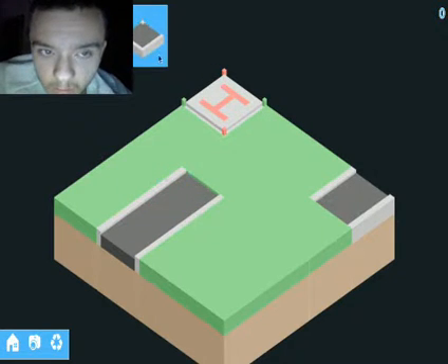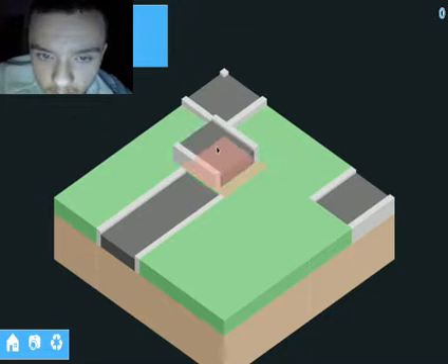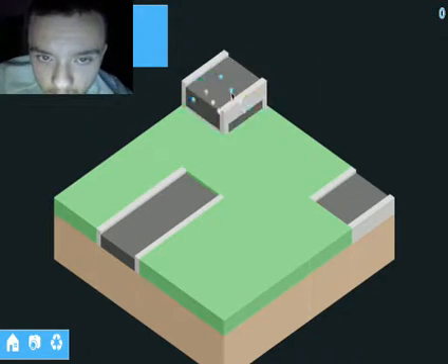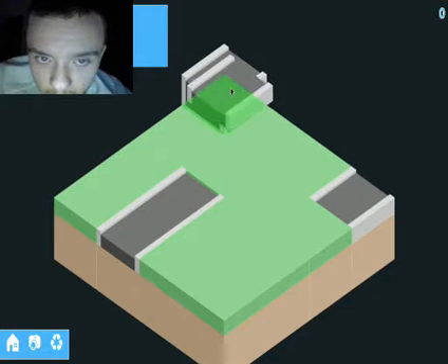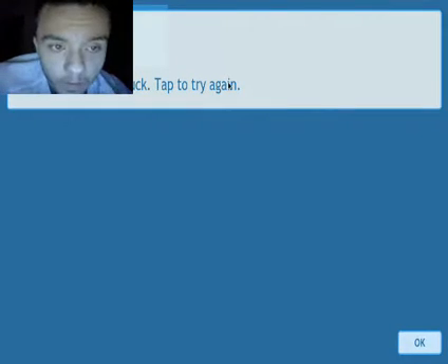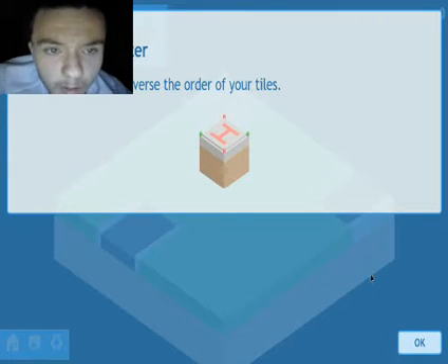Make a road. So I guess this is all it's about then. Raise the helipad. Well, they told us to do this, so why not? Until it doesn't let me, I'm just going to keep doing this. Let's get this helipad super high. Level fail. Looks like you got stuck. Tap to try again. Use the helipad to reverse the order of your tiles.